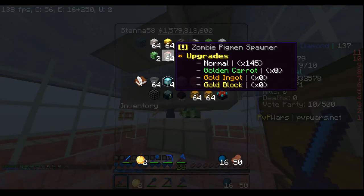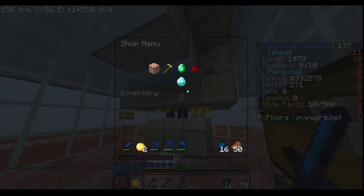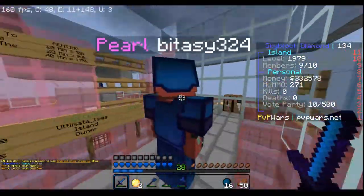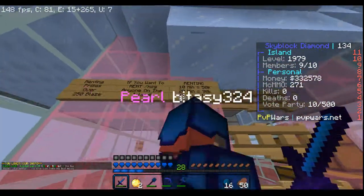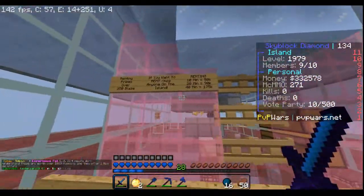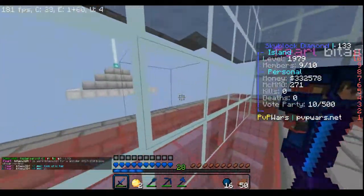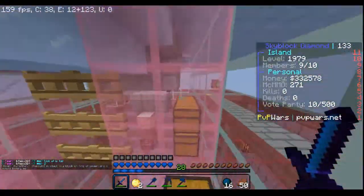Pigmen are super OP on here — if you get them to gold blocks they just drop gold blocks, which sell for a good amount. Over here is where we rent out our blaze grinder with over 250 blazes. Ten minutes is 50k, 20 minutes is 90k, 40 minutes is 175k. If y'all hop on, message Ultimate, pay him 50k for 10 minutes, and you'd probably get around half a million XP from this grinder.